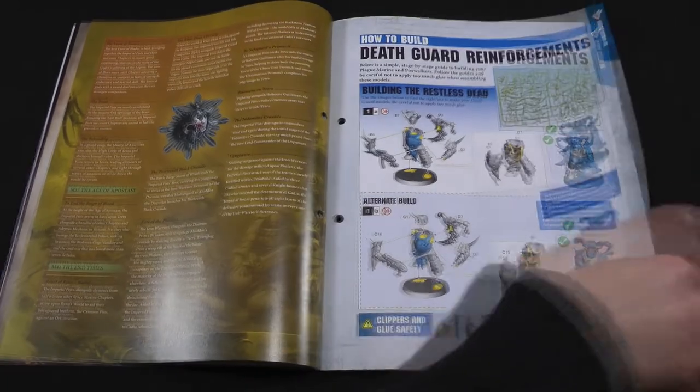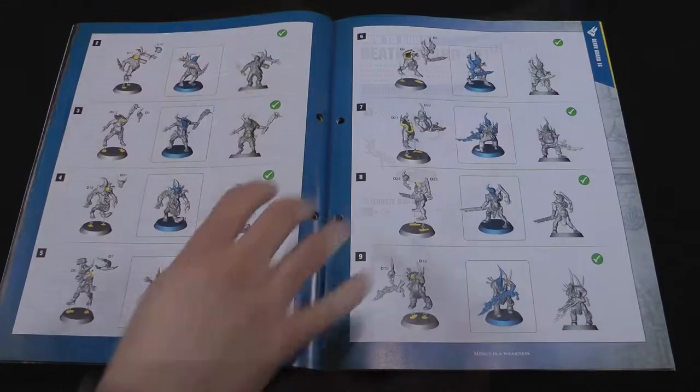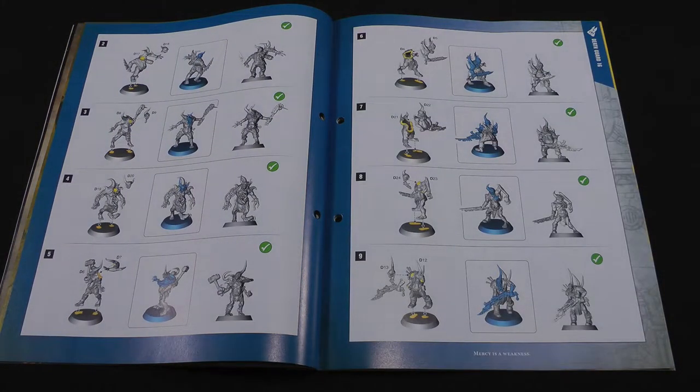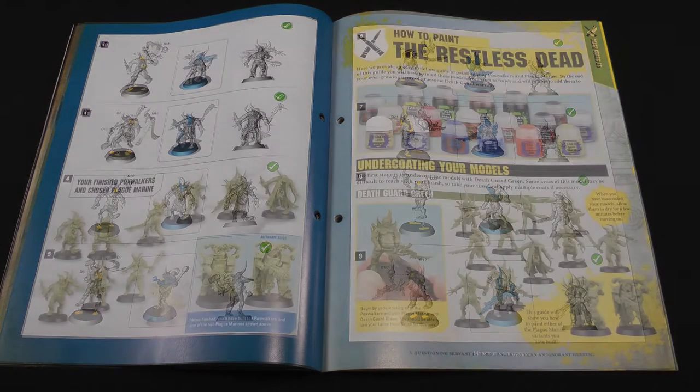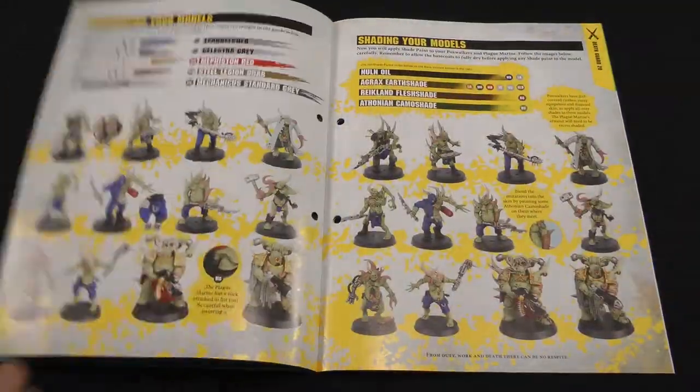I made a plasma gun, as you probably saw in the intro. Then we've got how to build the Poxwalkers — most of them are in two parts, there's one that comes in three, but they all just go together, fairly straightforward. And there you can see the two actual plastic models of the plasma gun and the bolt gun.